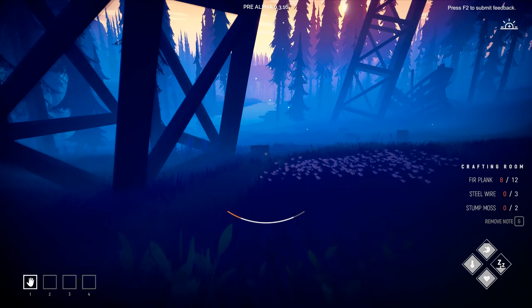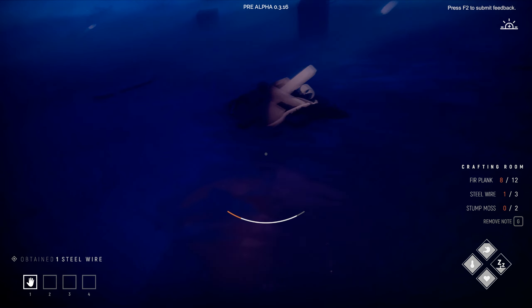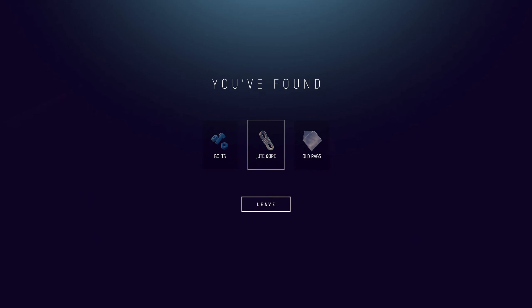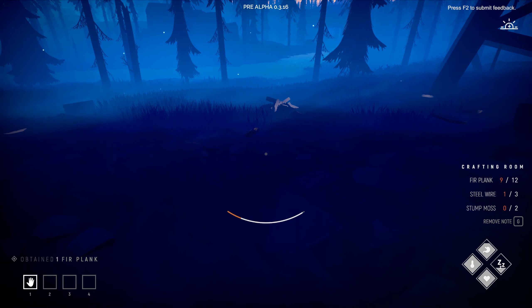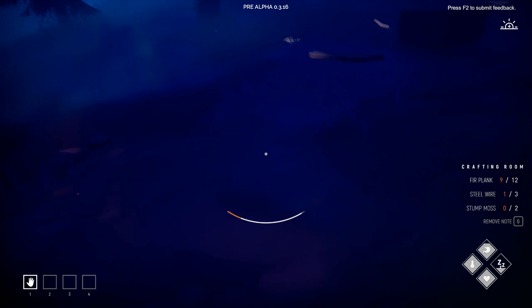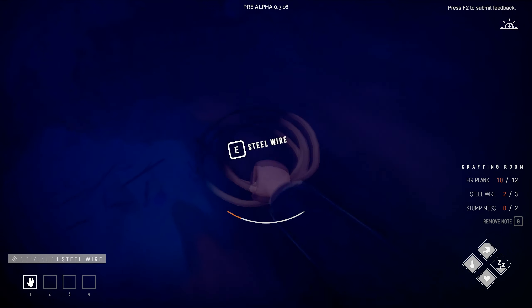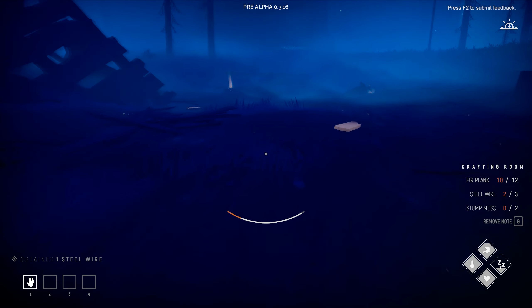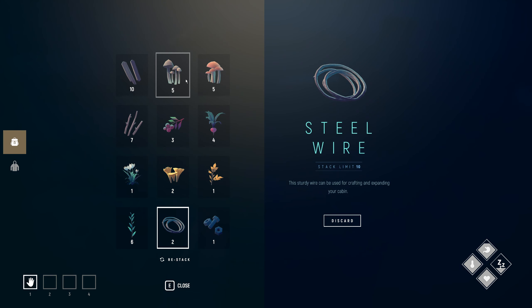Wait — this is a different spot! My inventory is full. I found fur planks, wire, and rope but I can't pick everything up. Inventory is full at 10 fur planks.